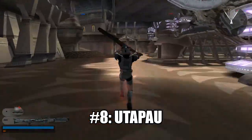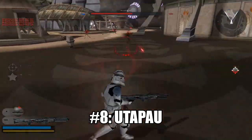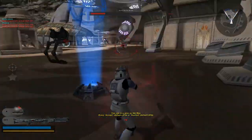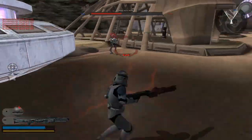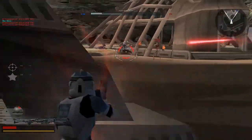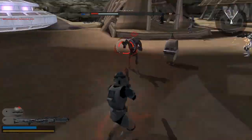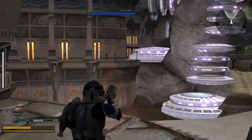Number 8 is Utapau. One reason why this is number 8 is because of the meme 'Hello there' — a personal classic from this planet. I also like the level mainly because it's just fun rolling around as a vehicle taking down enemy reinforcements and tossing off vehicles and staying alive for fun. Obi-Wan and Grievous are also here, which is another point. I also love the male-like design — just beautiful.